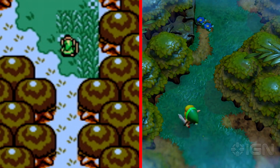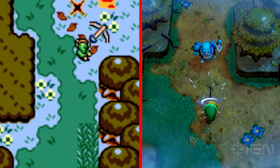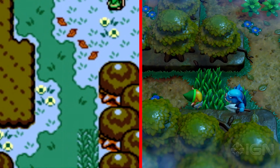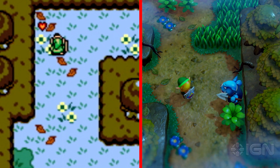Headed into the forest, we found the layout to be the same, down to enemy placement. Trees still look muddied, but I especially like how the shield mechanic translates in this remake. It still works as the original did, but the combat feels smoother in the new version, probably because you can move in all directions.